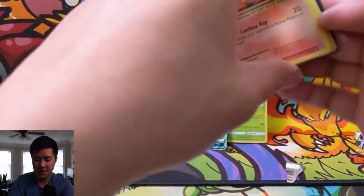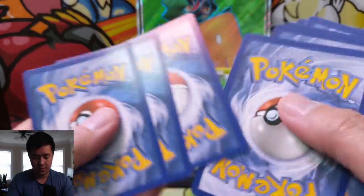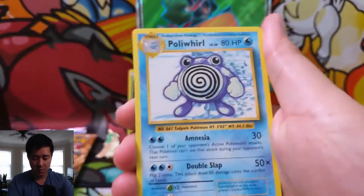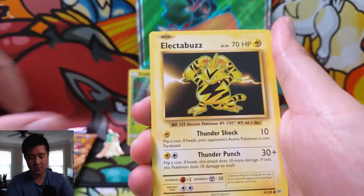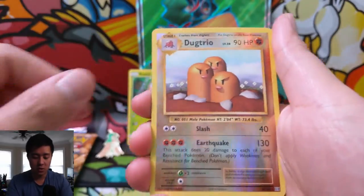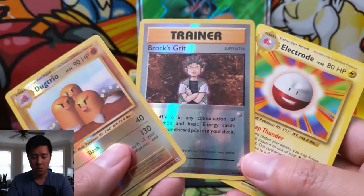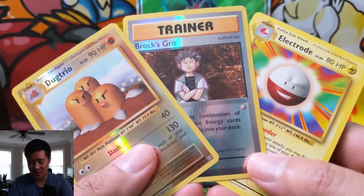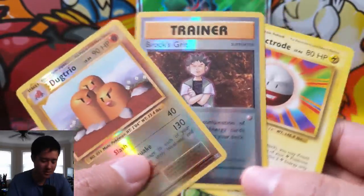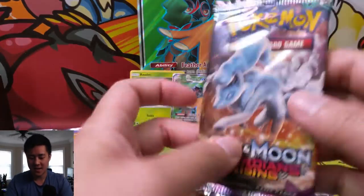Still waiting for our first hit — will it be right here? We have Maintenance, Poliwhirl, Brock's Grit, Vulpix, Electabuzz, Magikarp, Gastly, Sandshrew, Dugtrio for the reverse — not bad — and then whoa, that's pretty cool! None of these cards are that good, but it's really cool that we got basically an error pack with two reverses. Very nice. Calling this a box win just on that very interesting pack. Let me know in a comment below if you've ever seen anything like that.